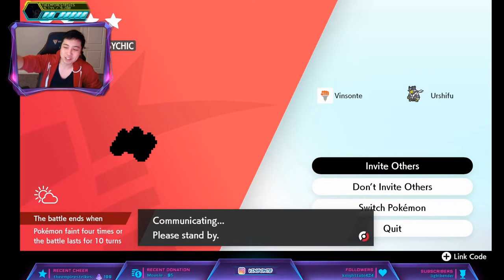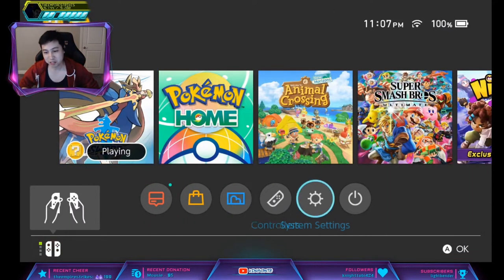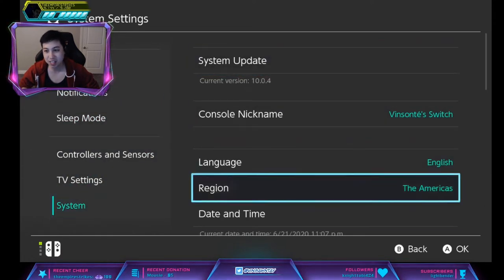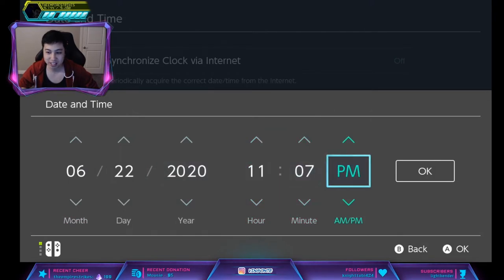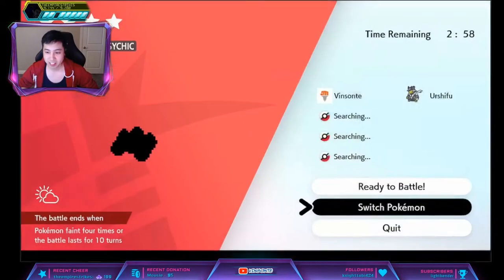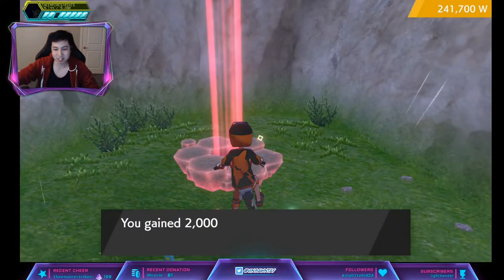Now we're going to do the Time Skip trick. If you're on a Purple Beam, you can do the same thing once you get your Purple Beam. Go to Home, then Settings, System, Date and Time. If you have automatic date/time on, turn that off. Increase it by one day, press OK. Then quit out of the room after you do the Invite Others. Keep doing this until you get an Amoonguss.